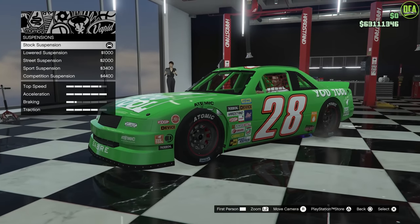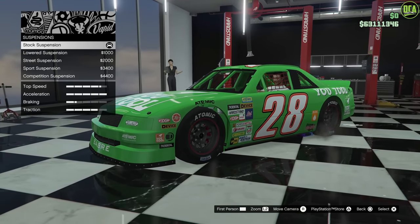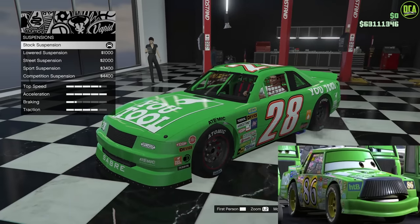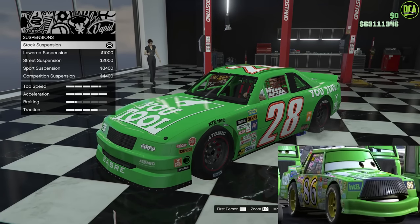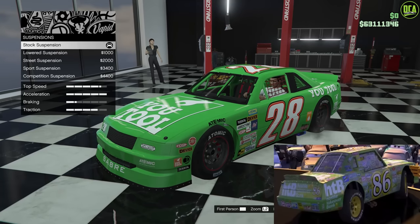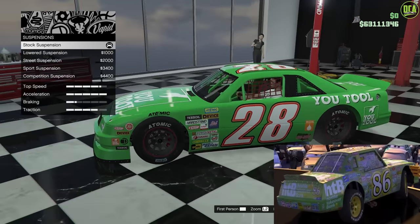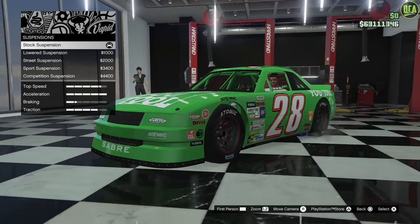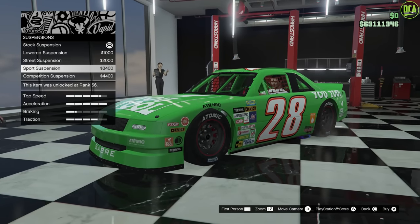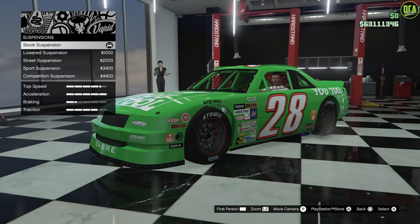Suspension. In the movie Cars, the cars express themselves with the grill as their mouth, the windshield as their eyes, and the suspension and wheels as their arms and legs — they go up a lot and side to side. I think it's better to keep the suspension as high as we can, so I'm just going to keep it stock.